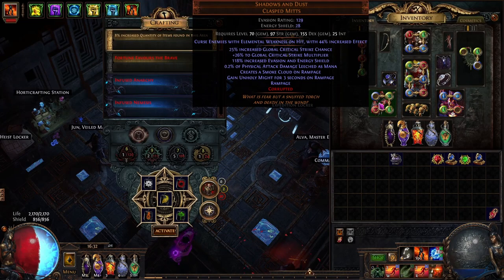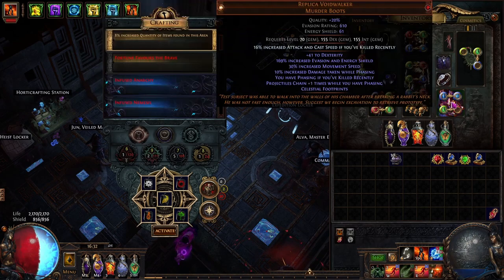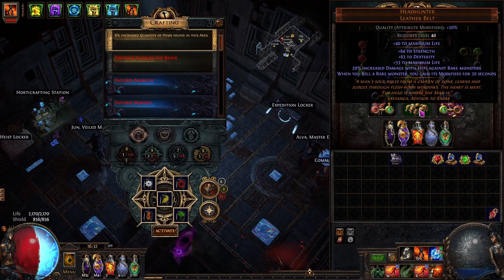For our gloves, we are using Shadows and Dust for Rampage, and we also want this along with an Elemental Weakness on Hit corruption. As for our boots, we are using Replica Voidwalker, which will give us phasing along with plus one chain. And for our belt, we are obviously using a Headhunter for the buffs.